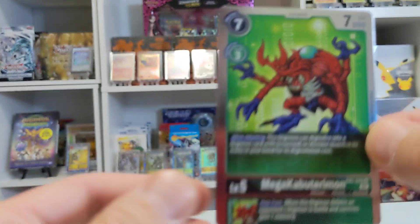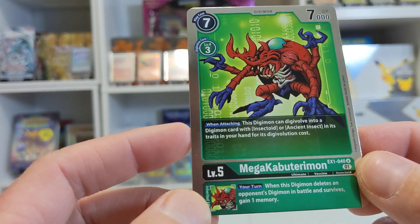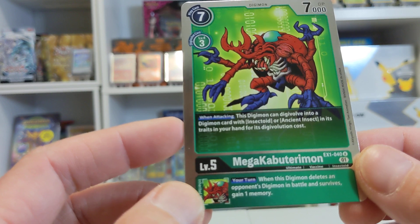And we got Mega Kabuterimon. This Digimon can Digivolve into a Digimon card with Insectoid or Ancient Insect in its traits in your hand for its Digivolution cost.